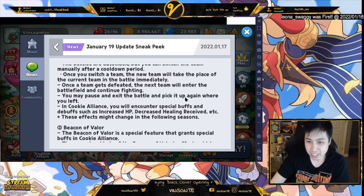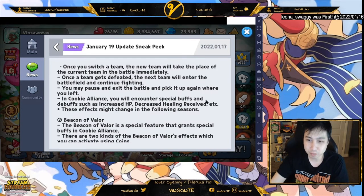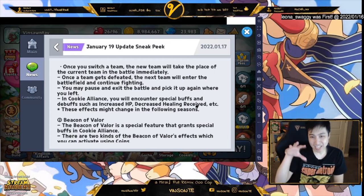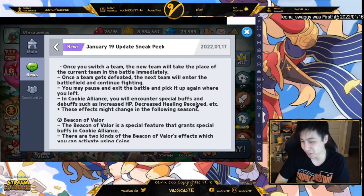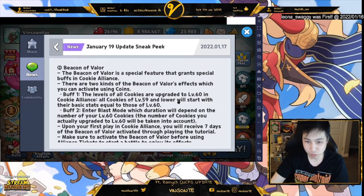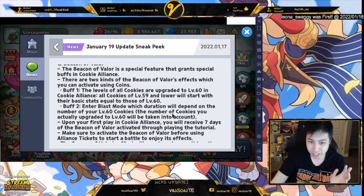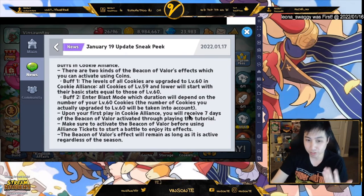You can pause, exit, and pick it up again where you left off — that's a nice feature. There are also special buffs that vary. It's kind of like Genshin's Abyss where the blessing changes each time. Here's the Beacon of Valor: it automatically upgrades your units to level 60, so you don't need to worry about it. But if you do have a level 60 you get extra Blast Mode, and it lasts longer the more level 60 cookies you have.